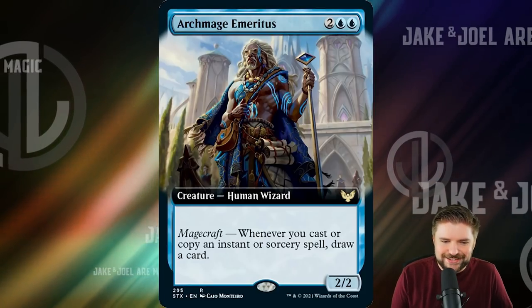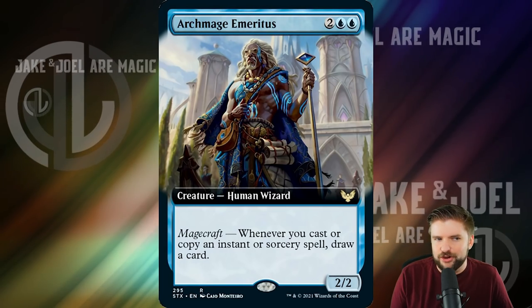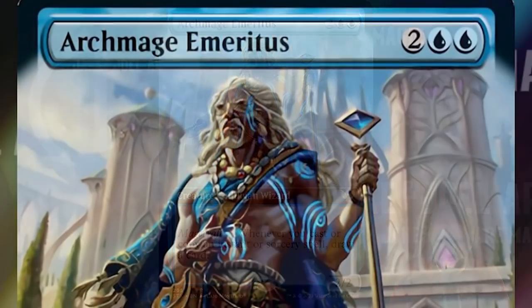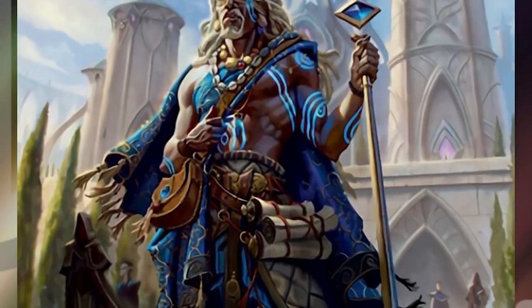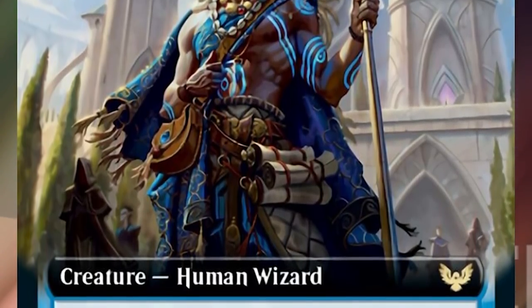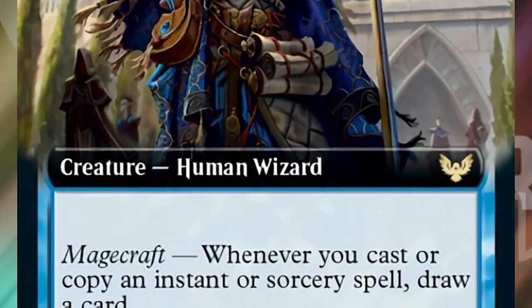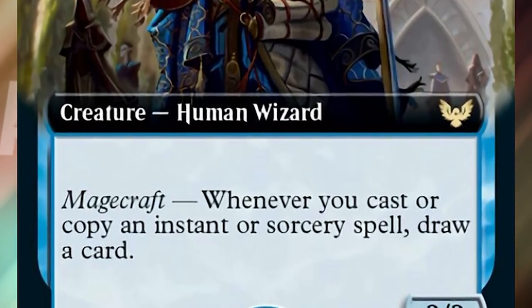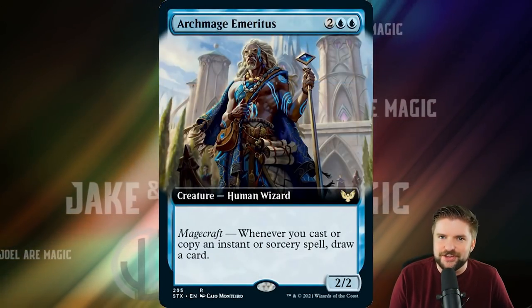Strixhaven has brought us some excellent new stuff, and I want to start with this brand new blue card: Archmage Emeritus. Two blue, two other for a 2/2 human wizard. Magecraft — whenever you cast or copy an instant or sorcery spell, draw a card. This is a ridiculous engine. This is Enchantress, but for casting instants and sorceries. As if blue decks weren't already annoying enough — hashtag ban basic islands.